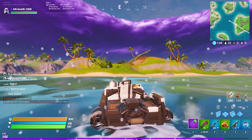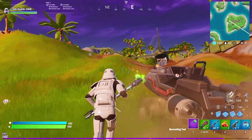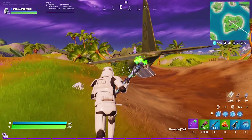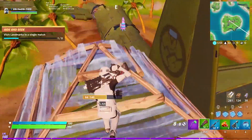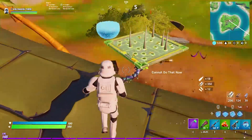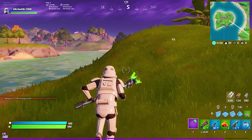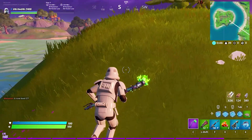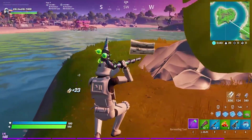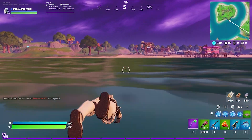Oh my God, is that a llama? We got to get it — we got to open a llama using the Imperial Stormtrooper. So perfectly placed on the plane. The skin — you definitely don't want to miss out on it. It's going to be one of those exclusive skins. I have a feeling it's only going to come out once and they're probably not ever going to bring it back. Because if you look at what they did for Marvel, they released the Marvel skins and they haven't come back since that whole promotion event.